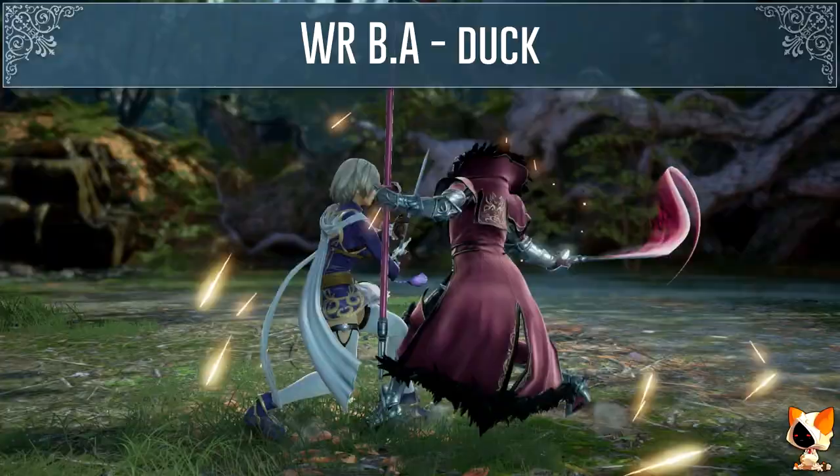Hilde's charge B6 jails and is also minus 16 on block — just make sure you are close enough to actually punish it. Hilde's spare regalia charge B6 B+K jails as well. Her full crouch or while rising charge B is minus 16 on block.